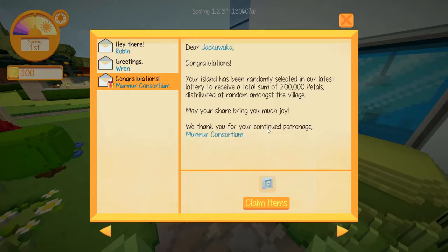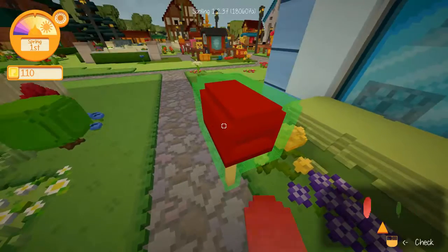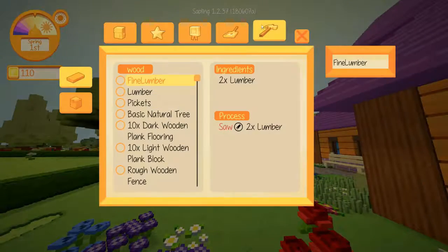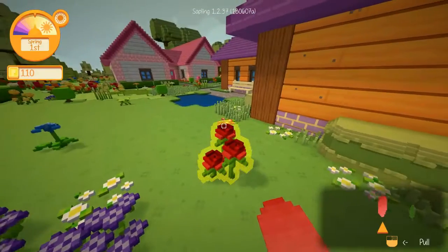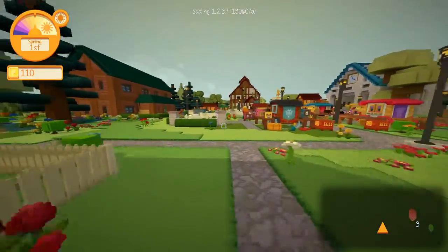Dear Jackawacka, congratulations! Your island has randomly been selected in our latest lottery to receive a total sum of 200,000 petals distributed at random amongst the village. What? No, I don't want that! I received 10. Can I pick this up again? No, I cannot — I need a hammer to get rid of this. Alright, where is my farm? I would know this if I... oh, there is a lot of stuff! So I'm probably doing all of this by heart, and I probably would have received some tools if I actually acknowledged that people may help me. Instead, I'm just gonna... I wish I could have this back, but I'm a pleb.